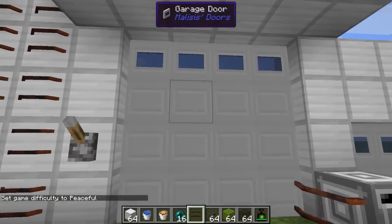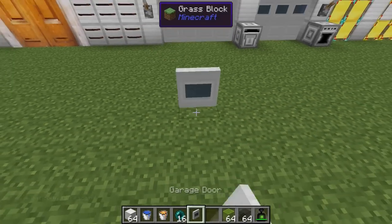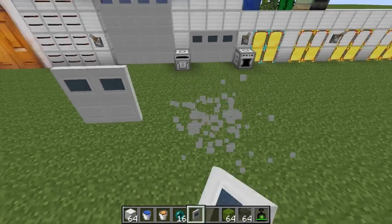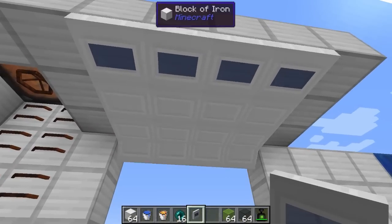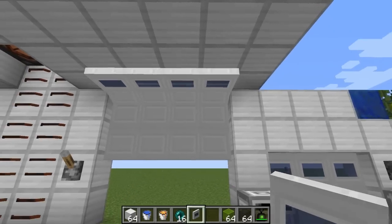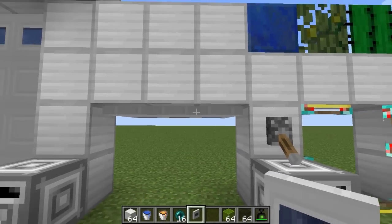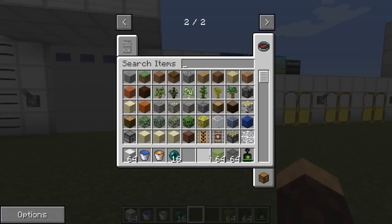Next up we have the garage door. The cool thing about the garage door is this guy can be any shape or size — we can make it as small or as big as we want. This is a two-by-two; this could be a one-by-four. It's pretty much a multi-block and it all has the same animation, which is pretty sweet. This is the back side — like if you were inside a garage — it goes up on the ceiling just like you'd expect a garage door to do. Here I have a four-by-four and a two-by-three. Those are pretty much all the doors.